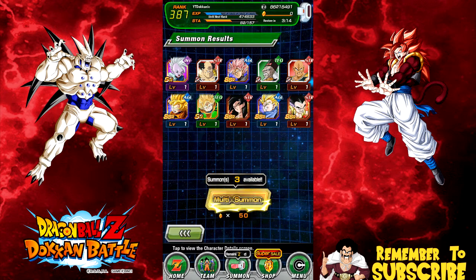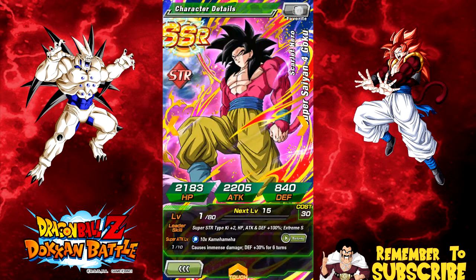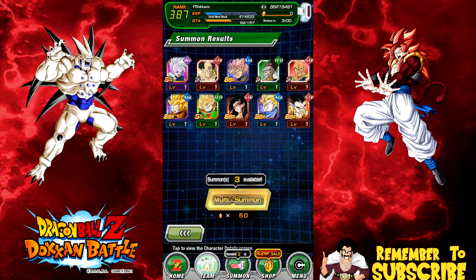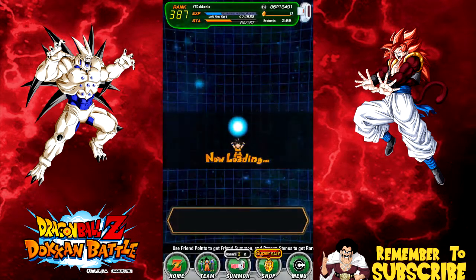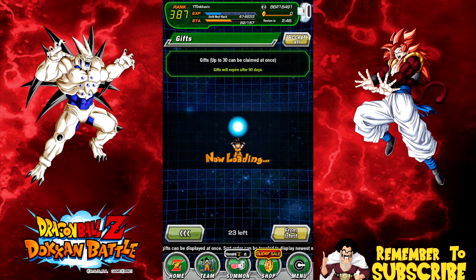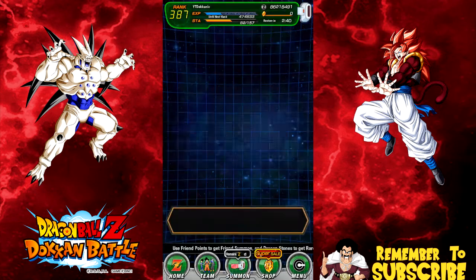We got five SSRs in that one — that was actually really good! We got Gotenks, the Trunks which I'll feed into Strength Trunks, Super Saiyan 4 Goku now maxed out, and Buhan too. So actually this banner hasn't been that bad. I've pulled a lot of good cards. I'm going to hit accept to get the rest of those tickets and then follow up with some summons.